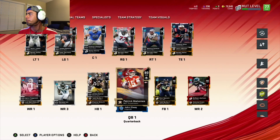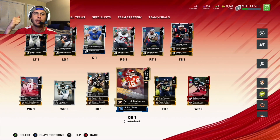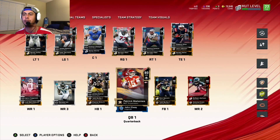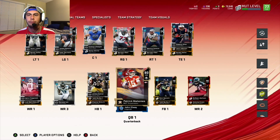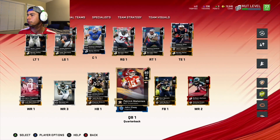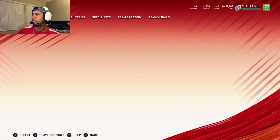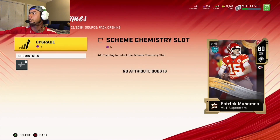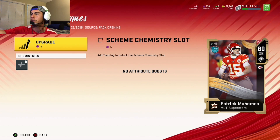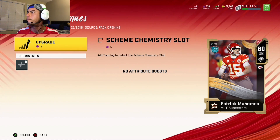You're able to have up to three superstars on both sides of the ball — three on offense and three on defense. I just have a Patrick Mahomes superstar. I'm going to hit X on player options, go to upgrade, which brings me to the chemistry scheme. It costs training to get your chemistry started, so I'm going to activate Patrick Mahomes, upgrade him, confirm — boom.